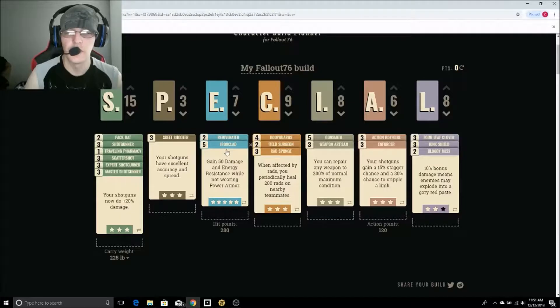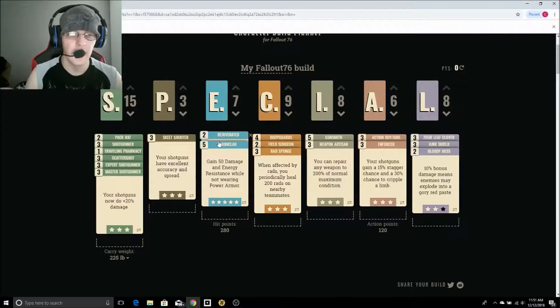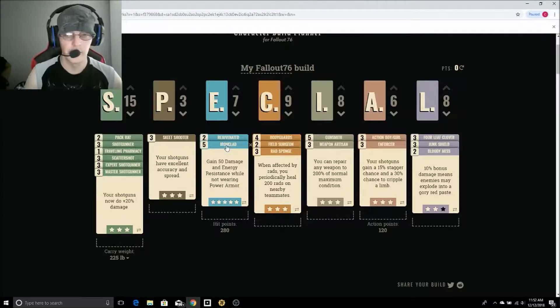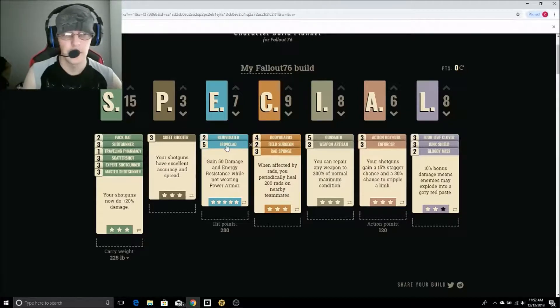Under Endurance we have 7 points. We're doing Ironclad because this guy is not going to be wearing Power Armor — he's usually going to be out there with a hazmat suit or something on. So he gets 50% more energy and damage resistance when not in Power Armor, and then he gets Rejuvenation so he gets better benefits from being well fed and hydrated. You can drop Ironclad if you want to wear Power Armor. The way my team works, this guy is basically in there to soak up rads, and in Power Armor he's not getting a whole lot of rads. I always have my guy equipped with a damaged hazmat suit so he actually does take some rad damage, so that Rad Sponge comes into effect.